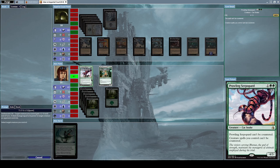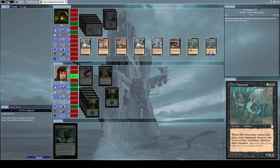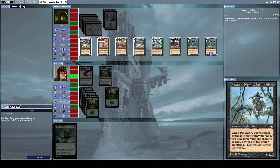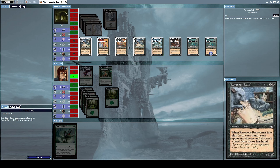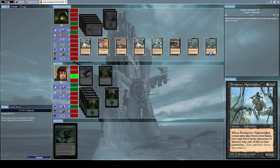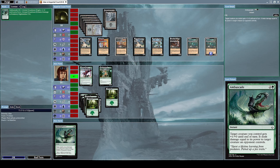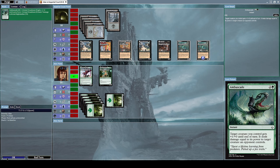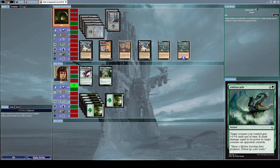Let's use Ambuscade on our Colossal Dreadmaw. None of these effects concern me that much — let's just look at the stats. The 3/2 creatures are the most annoying so let's get rid of those. Let's cast Ambuscade again to destroy his Brutal Night Stalker with our Colossal Dreadmaw.